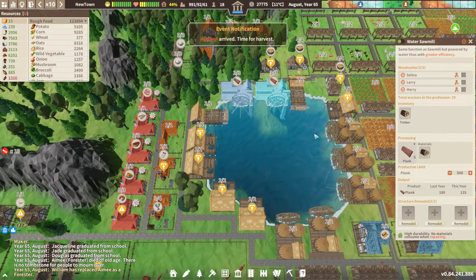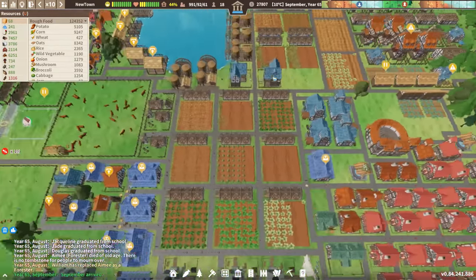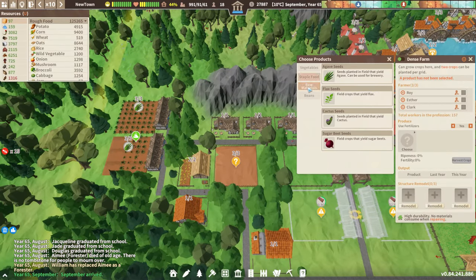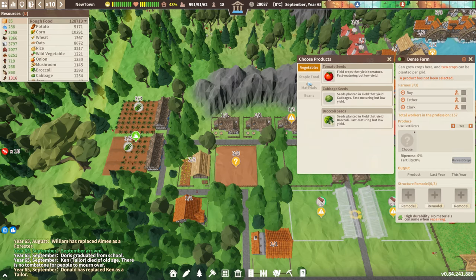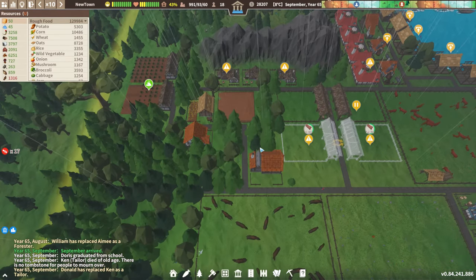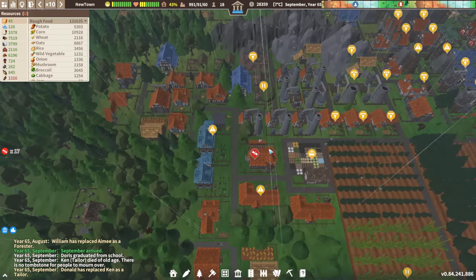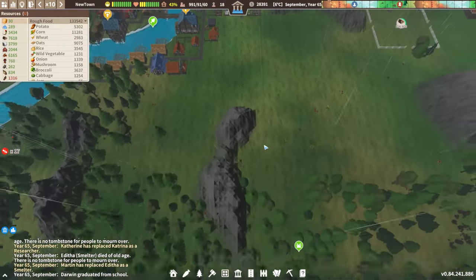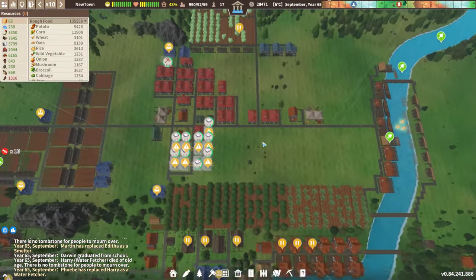Let's get more people put in there. We might need to do some more. We're really good on everything — just do wheat, why not? We'll see how that does next season. Look at that — they cleared out all of that, we've got plenty of wood now. Perfect.